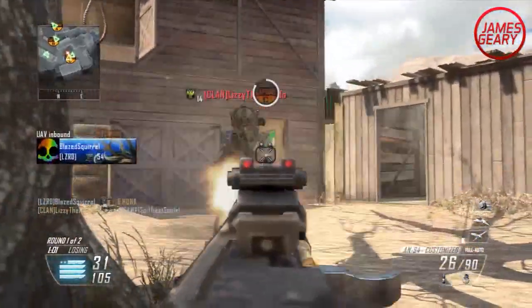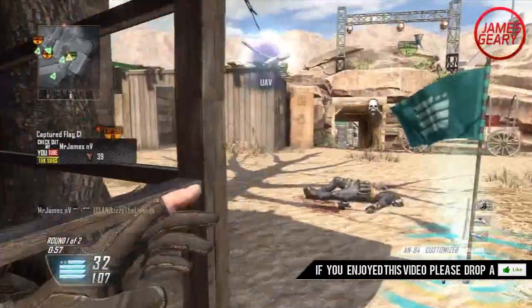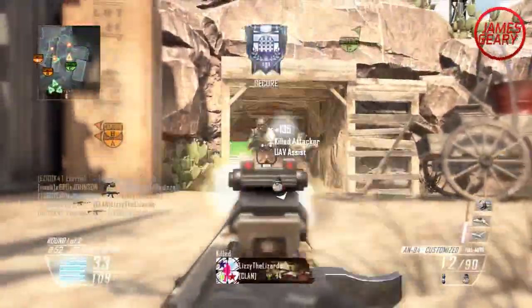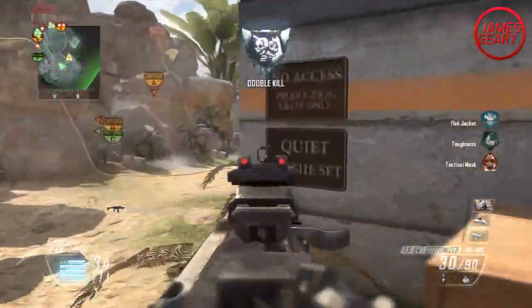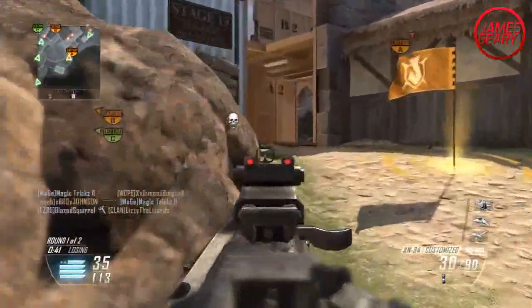I don't usually like to post videos on lines of sight — lots of other people do that — but I've never seen this line of sight anywhere, and it's such an important one because it definitely counters the giant tower. Whenever you think of Firing Range or Studio, the new name for it, you think of the tower. It's such a powerful place — you can control the spawns by the B flag, pretty much a good half or one-third of the map just from camping in that tower.